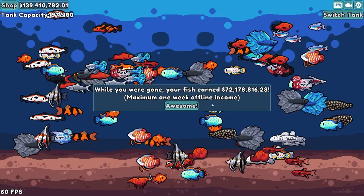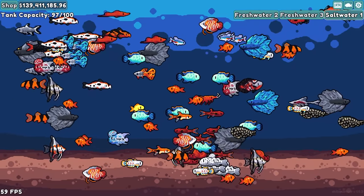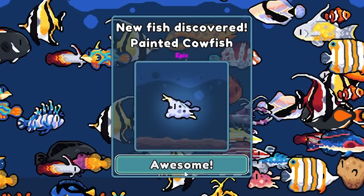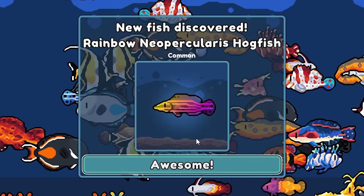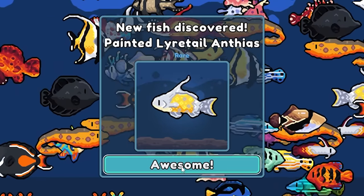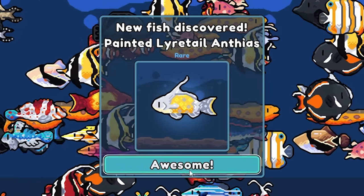A few moments later — a nice cool $72 million! That was great. Switch to tank and let's see what we get. There's gonna be — that one's cool looking. The painted cowfish. There's the hogfish that's the rainbow. The common blue tang, the golden blue tang. Oh my goodness, that's a cool looking fish. I'm looking forward to seeing that one.